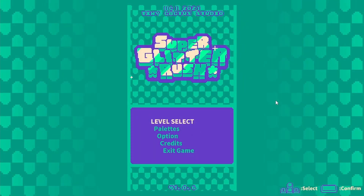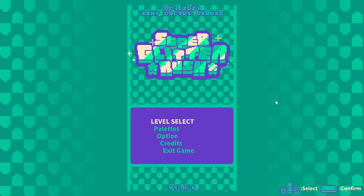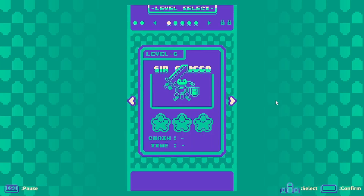Good morning to all those tuning in, this is The Rebel Lemon, and today we are back to play Super Glitter Rush. We're doing level five to six, so let's start with Surf Froggo.